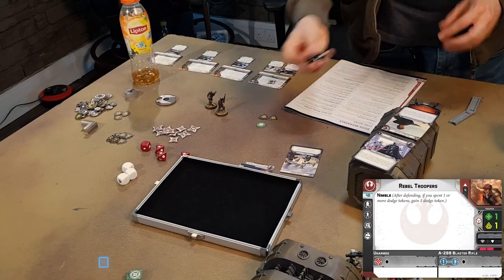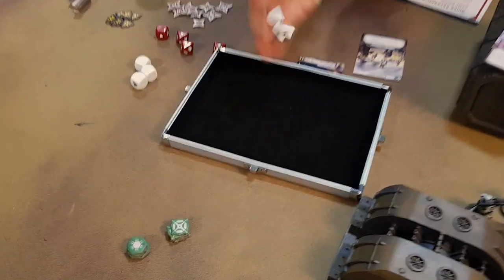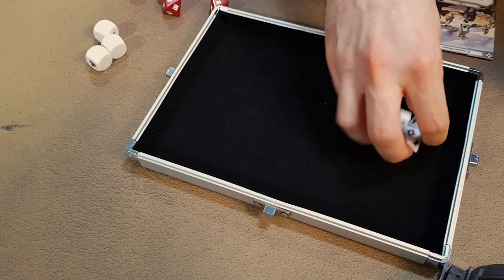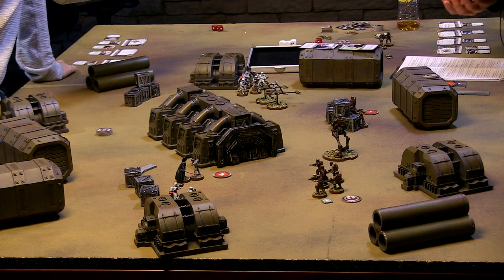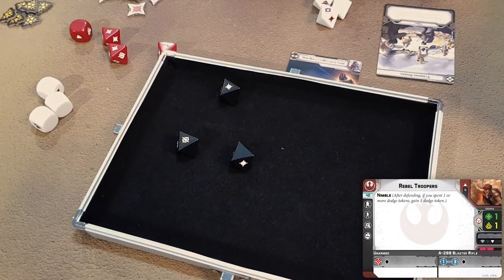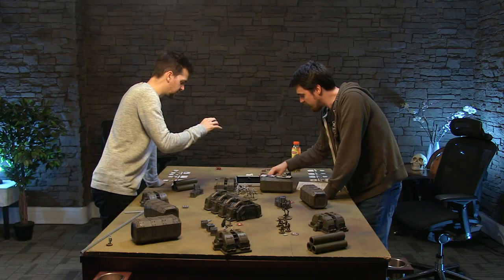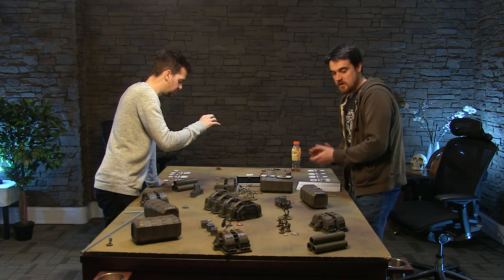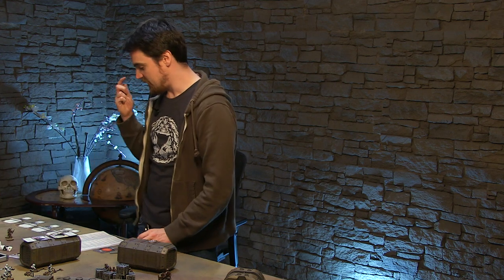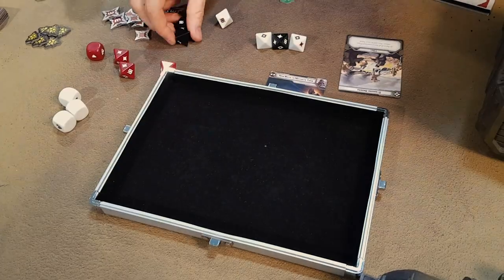Rebel troopers roll a black dice each and the minigunner rolls six white dice. We'll do the white dice first. One hit, but I get another three - two hits. Two crits, but you're not in cover and you're not a vehicle, so crits are kind of irrelevant. Then four black dice - they do not get surges for accuracy - one hit and a miss. So I've rolled three hits. I'll spend my aim token to reroll two of the missed dice, going for the black dice as they've got a better chance of hitting. Still missed.